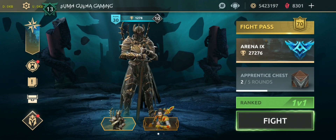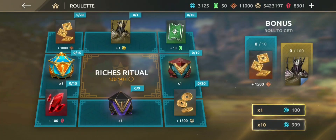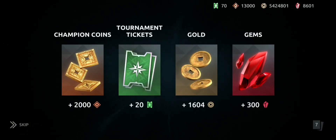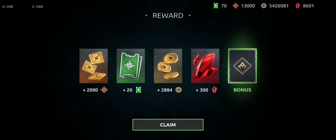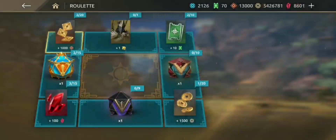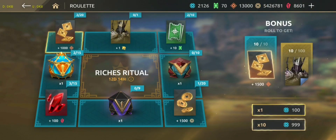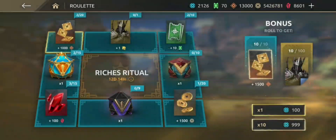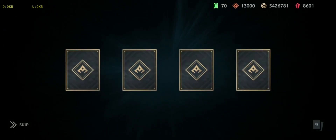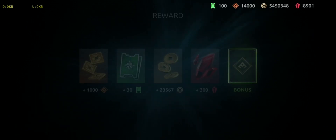Okay let's spin Roll It — I think I'll get to spin 32 times. Here are the first 10 spins: some tokens, some tokens, some gems, some tickets. Let's spin again. This is the 20th spin — again some gems and some other rewards.